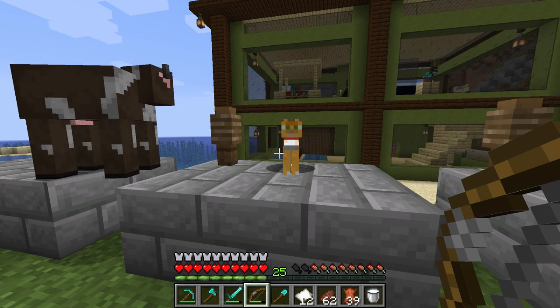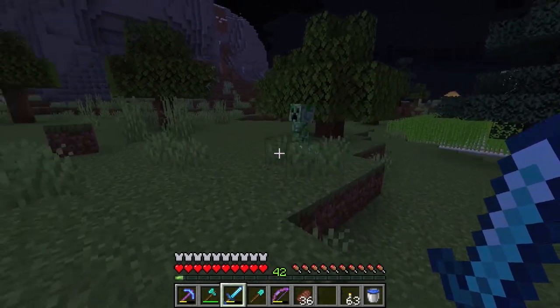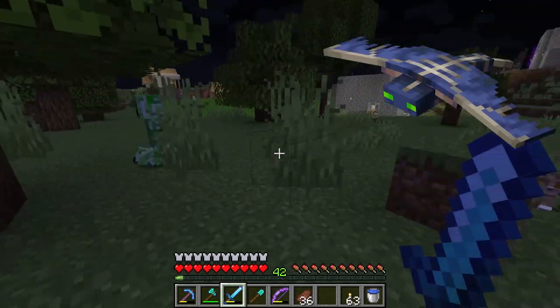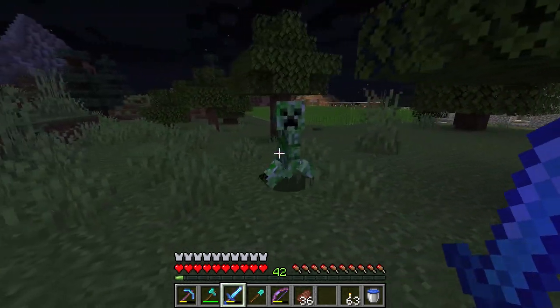Next up on the list are cats and ocelots. Cats really only have one good use other than being good companions, and that is to keep creepers and phantoms away. Creepers and phantoms will keep a minimum of 6 blocks away.